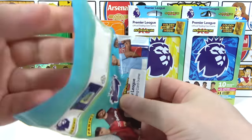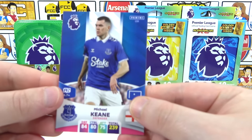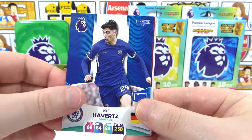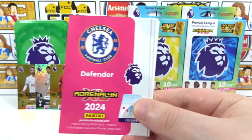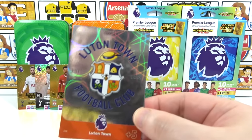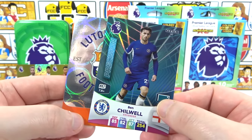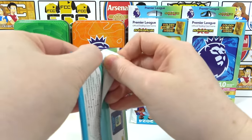Eighth pack: Michael Keane, Nico Williams — he's an Arsenal player now — Emerson, and the code. Inserts: a Luton badge and a Precision Chill. My last pack for the orange tin regular packs coming up — and then I get the guaranteed golden baller. Two golden ballers for me in this tin!